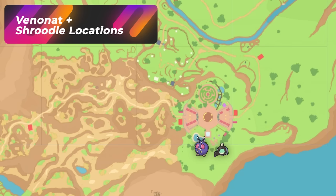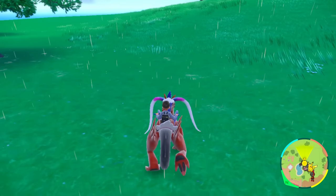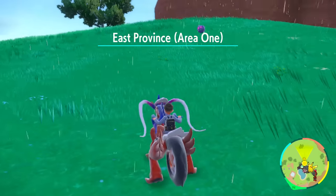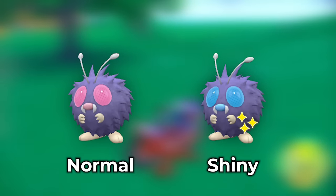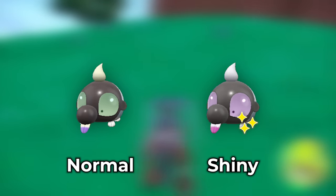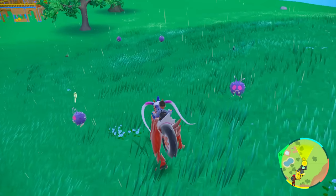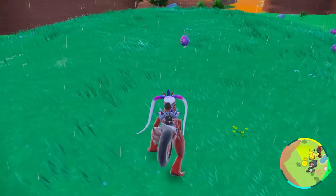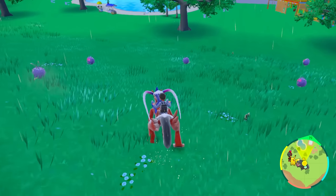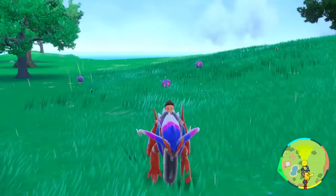If you place yourself around Artazon right by this water facing this area, this is going to be a dual hunting spot for both Shroodle and Venonat. As soon as you step out here it's going to say East Province Area 1, and you're going to start to see Venonats. Here's what the Venonat shiny looks like and here's what the Shroodle shiny looks like — you want to identify the purple eyes on Shroodle. You can simply just do town spawns by just tapping Artazon and coming back because the Venonats are spawning in everywhere over here. That's a fast way if you want to get the Venonat shiny pretty quickly.